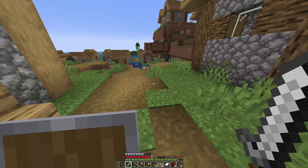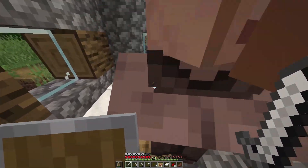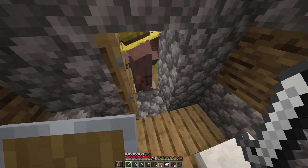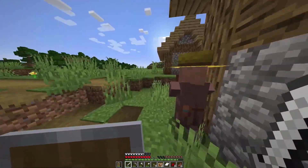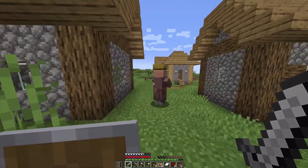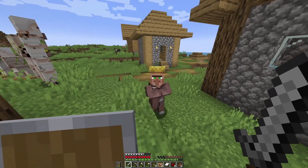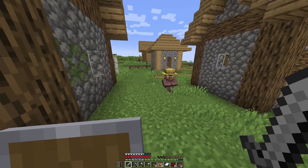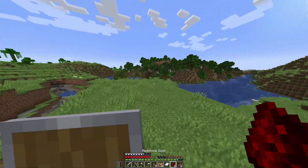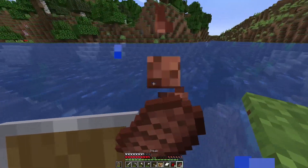That farmer is a bit of a priority because I can use him in a wheat farm - he will tend to the wheat. I think rails are just going to be what we need. Apparently villagers will walk towards you but that's going to be a nightmare.